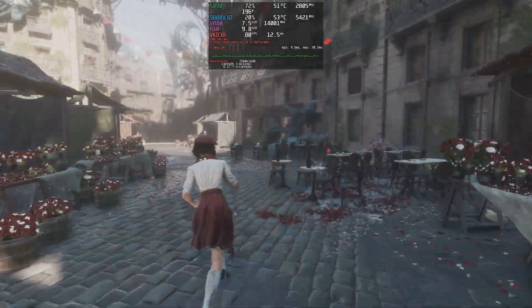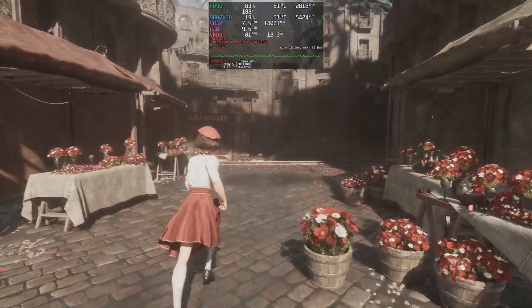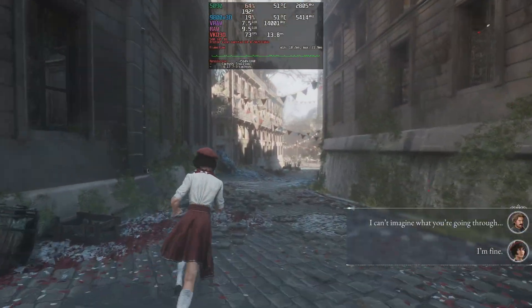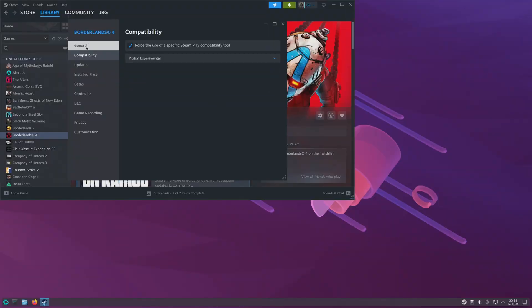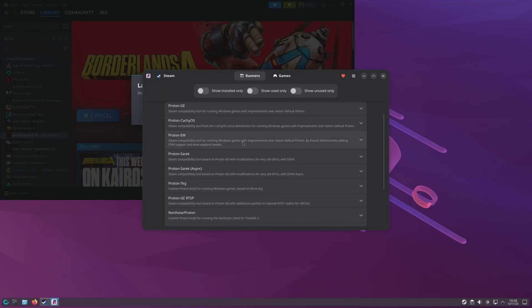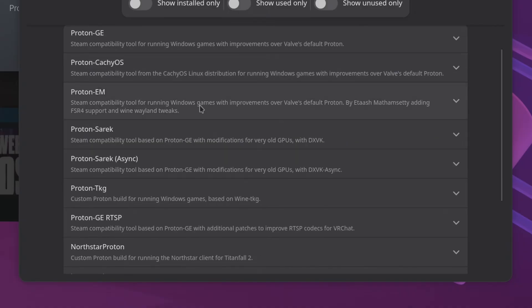Gaming in Linux has become easier thanks to Valve and their work on Proton. For those that are not aware, Proton is a translation layer that enables games made for Windows to run in Linux. When you install Steam in Linux, by default you'll have the option to enable compatibility mode by using the desired Proton version. We now have many more versions of Proton, forked or built on top of Valve's version.